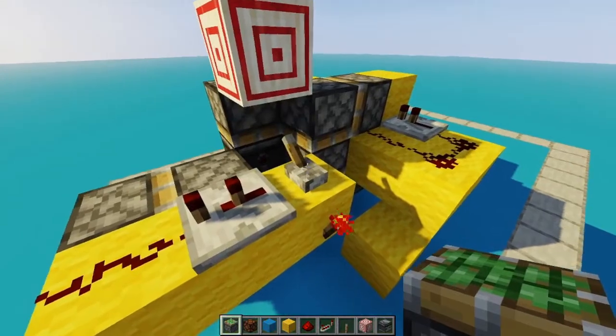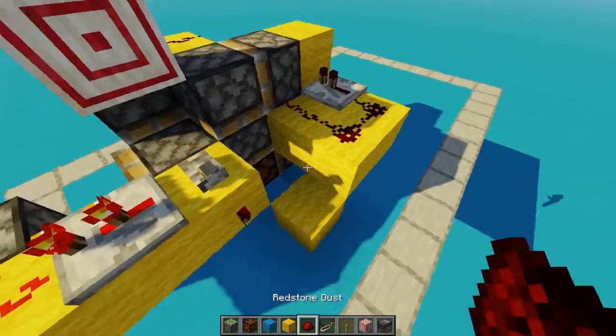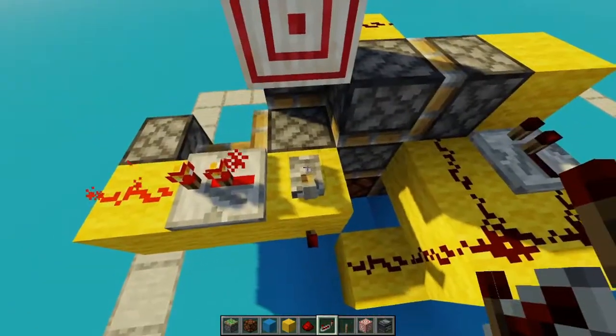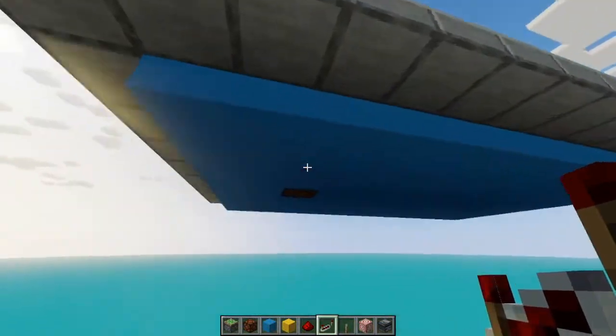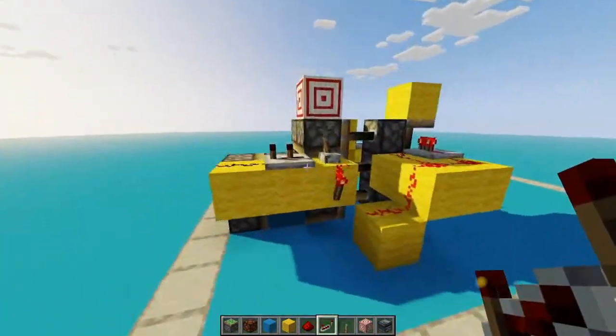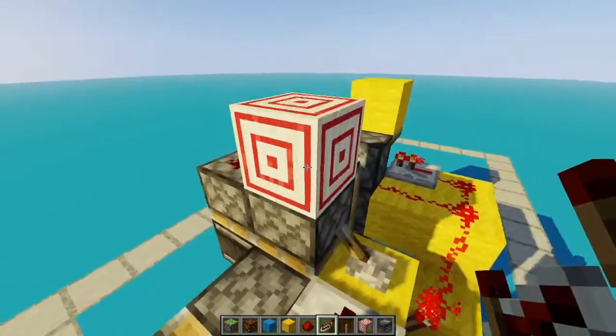If we hit this button here or flip this lever — okay, so that will do that. And then we want this there. That did something. That put the light there. Wait, okay, hold on. Let me reset this. I'm trying to figure out a way where this won't get powered by anything over here, but it's really hard to figure that out.